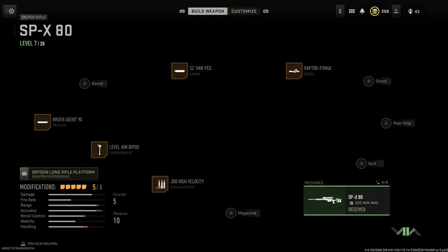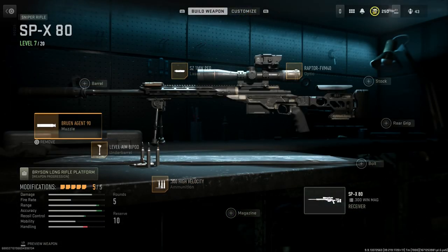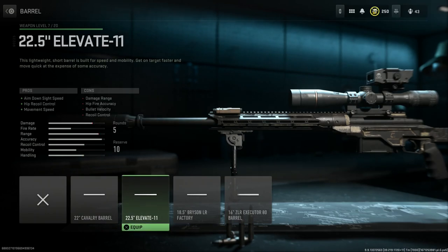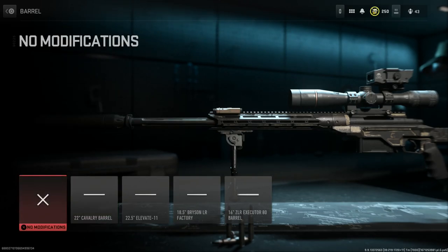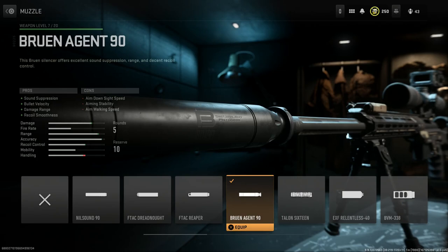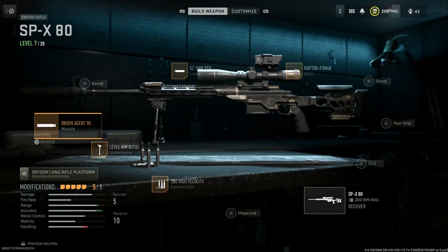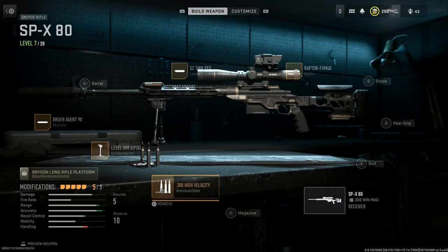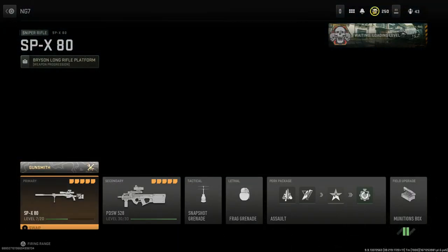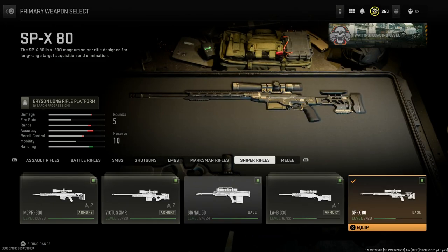Moving on to the XM 2010 and a really nice P90 build. For the XM 2010, we're using the base barrel because all other barrels hurt damage at range — critical for a sniper rifle. We're adding the Bruen Agent 90 suppressor to actually increase damage at range along with sound suppression, bullet velocity, recoil smoothness. We're running a bipod because it looks beautiful on sniper rifles, and high-velocity rounds — 338 Norma Mag — for added velocity.